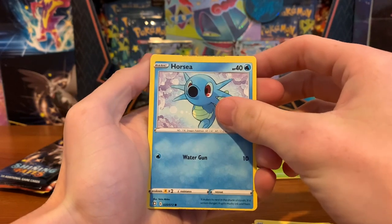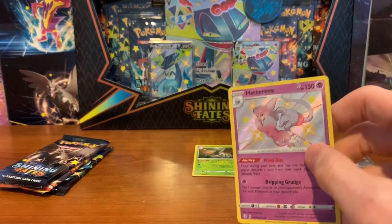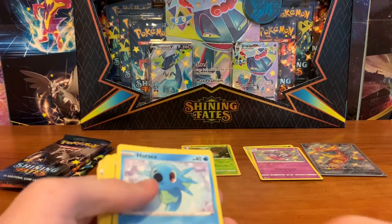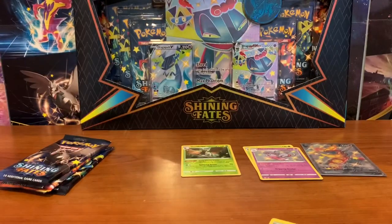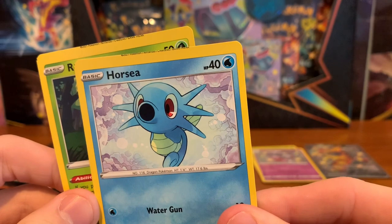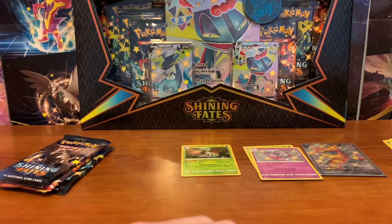Oh hold on, look at these — these are miscut. There's something behind this. Hatterene and Volcanion. I gotta show you guys this. Look how badly cut the bottoms of these are and at the top you can see where it says 2021 Pokemon. That's crazy — I haven't got a miscut one that bad before. I might hold on to these ones.